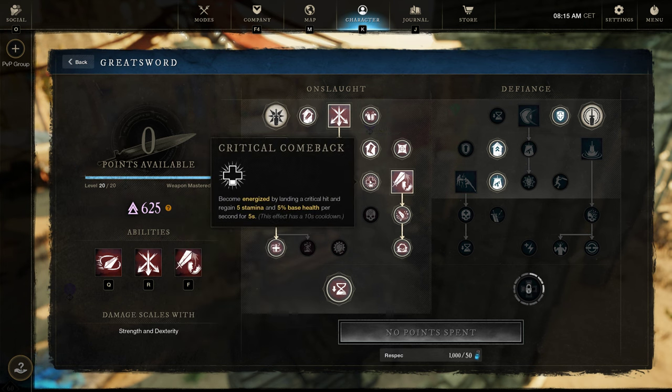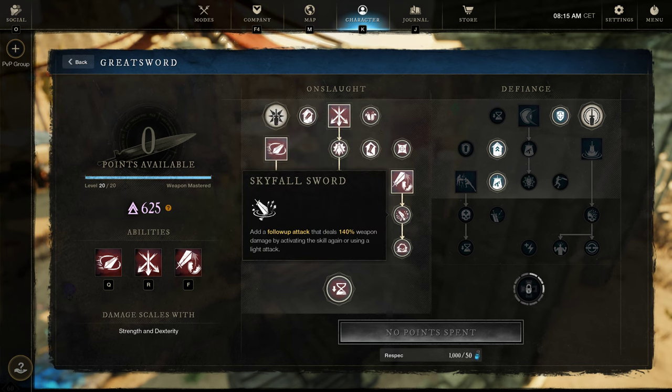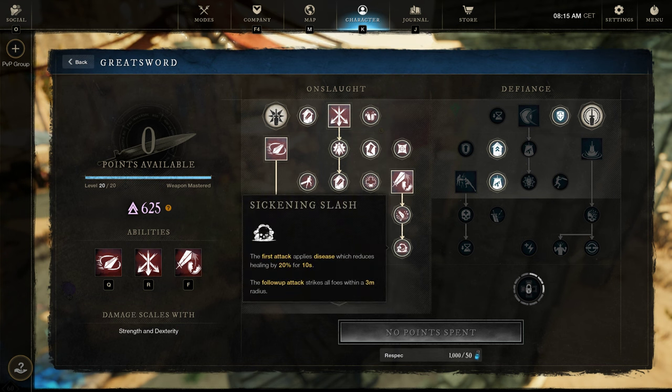When we land a critical hit, we regain 5 stamina and 5% base health per second for 5 seconds — and we're critting all the time. Why would you use the rapier? We also have the stagger ability on the greatsword, just to stagger people so we can get away and fire arrows into their heads. The greatsword is also good against healers.